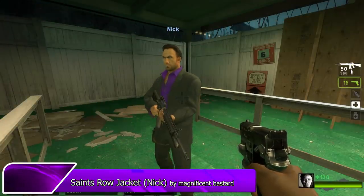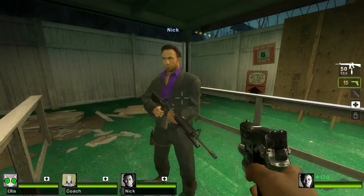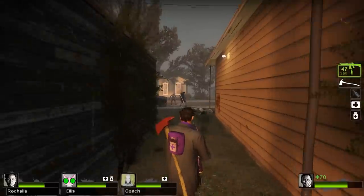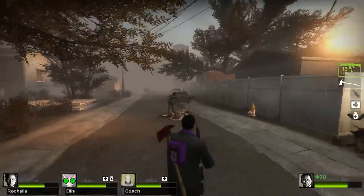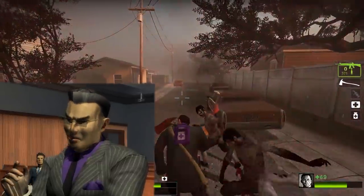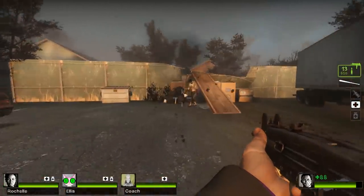Another Nick mod by the Magnificent Bastard changes his suit to a dark gray and his shirt to purple. There isn't much more to the outfit, but it definitely gives off a Saints Row vibe. It sort of reminds me of Gat's courtroom suit. All we need now is a gavel to stick up some zombie asses.